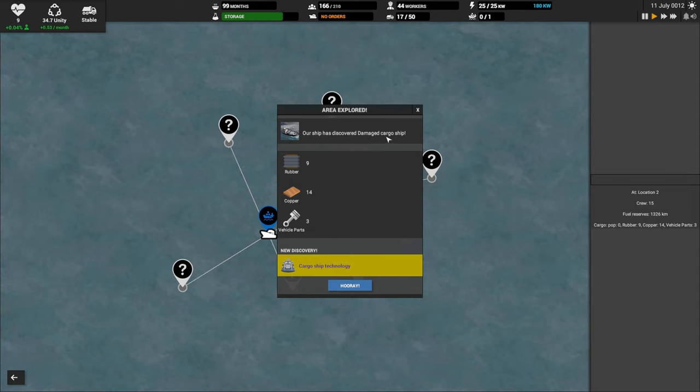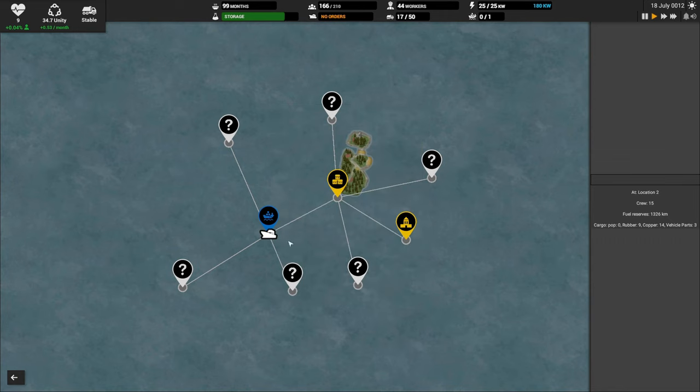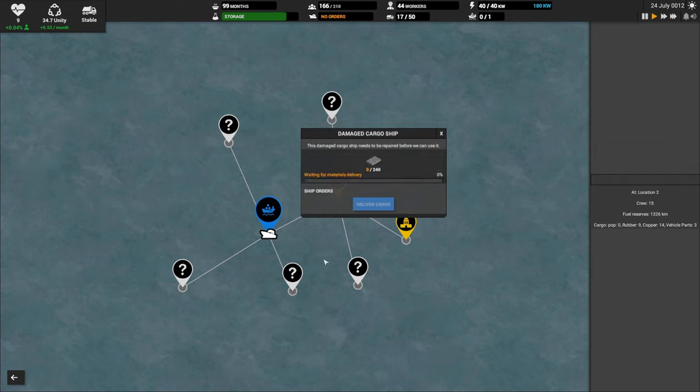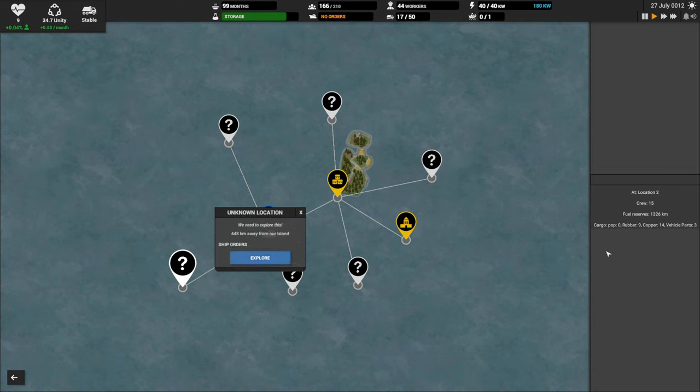Our ship has discovered a damaged cargo ship. We're getting rubber, we're getting copper, and we're getting a few vehicle parts. Cargo ship technology unlocked — hooray. We'll have to bring 240 iron. I guess we can start the repairs — waiting for material delivery. We did pick up copper and vehicle parts and rubber. Let's see if we can keep exploring.